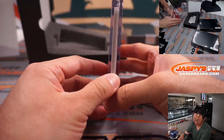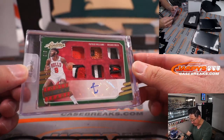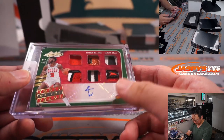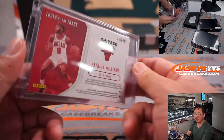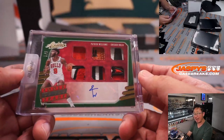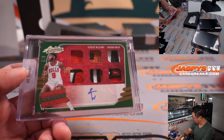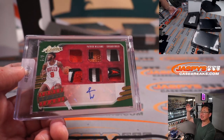Another thick card here — from Absolute Basketball, 5 out of 5. Patrick Williams. Look at all those relics — piece of the basketball, maybe piece of the Bulls logo right here. That is sweet. A lot of injury issues for Patrick Williams this year, but he did come back in the last month or so of the season and played some playoff minutes. Michael Robinson, Chicago Bulls — out of 5s and under, get the train whistle! All aboard the Big Hit Express!